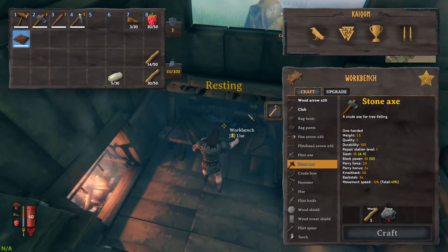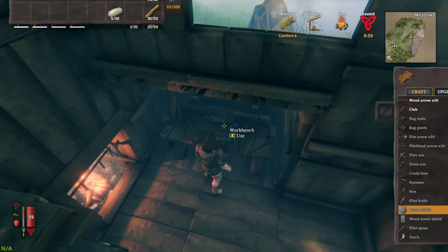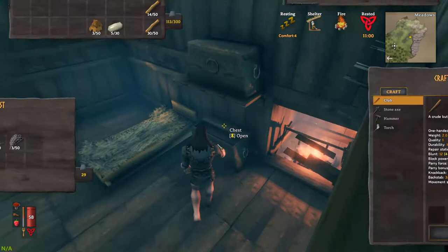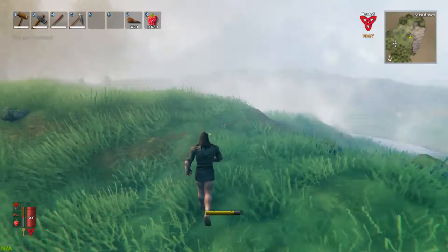We now have a level two workstation which is fantastic - that means we can craft a few more items. Flint head arrows and fire arrows were among those. We do need a crude bow but we need leather scraps, which you get from killing the wild hogs. We could get ourselves a wood shield too. We've only got three leather scraps right now. I didn't use a flint knife on my main character much but we still need leather scraps, so let's go out and kill some wild hogs.